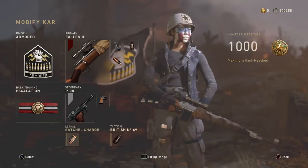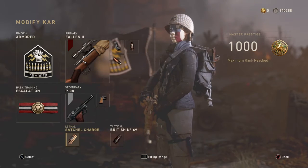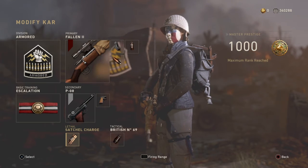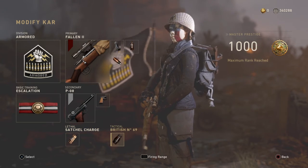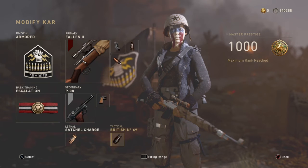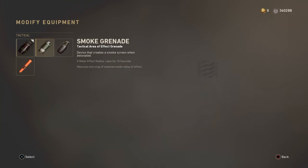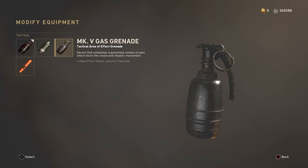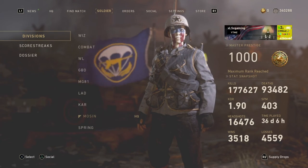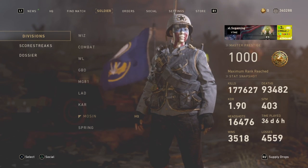I run Satchel Charge and Stun Grenade. Satchel Charge is because I play a lot of Shipment with this class — if I'm trying to get the last kill or they're camping in the crate, I don't have to rush in with the sniper, I can just pop the C4 in there and kill them. Stun Grenade, of course, just to stun people when needed. Almost all the other tactical options are kind of useless or really triggering. But yeah, that's the CAR-98 class and the MP40 class — I hope you guys enjoyed. Some more videos coming today, love you guys, peace.